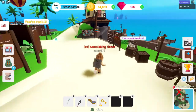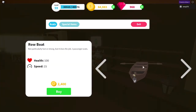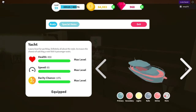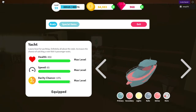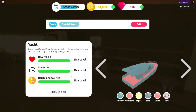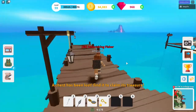Another really helpful thing for more XP is to head over to the boat shop and talk to Deckard, and try to get a boat that upgrades rarity chance. The yacht's boost is rarity chance - I've maxed that level using gems so I have 10% more chance of getting higher rarity fish, which means more XP.